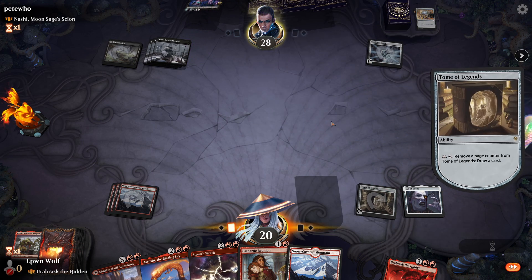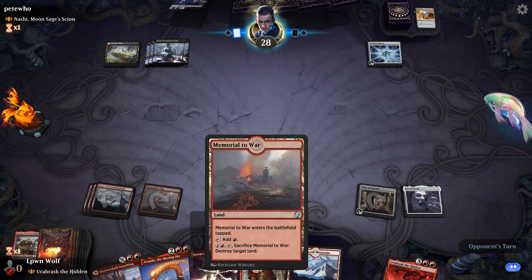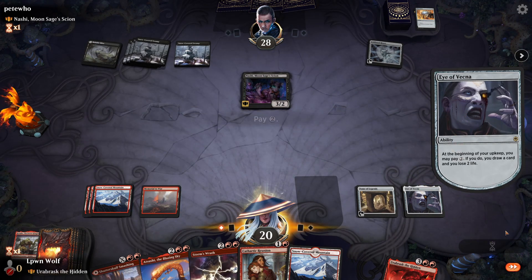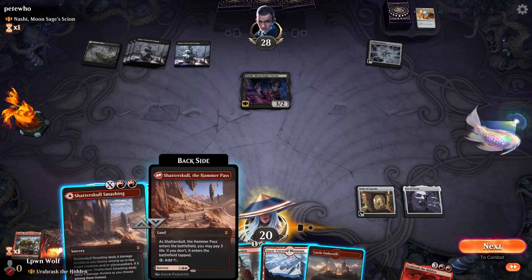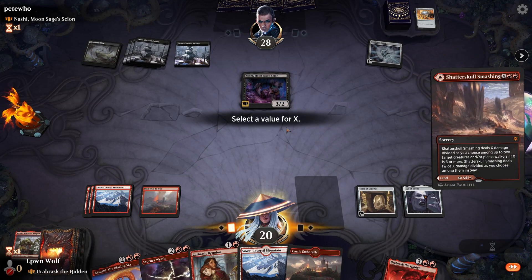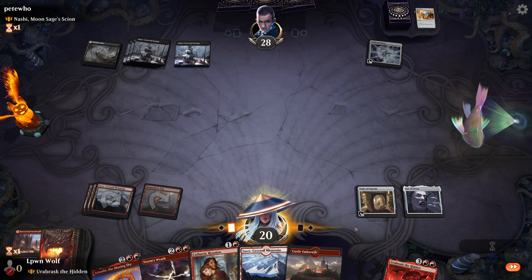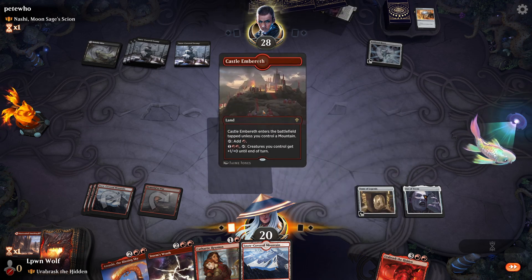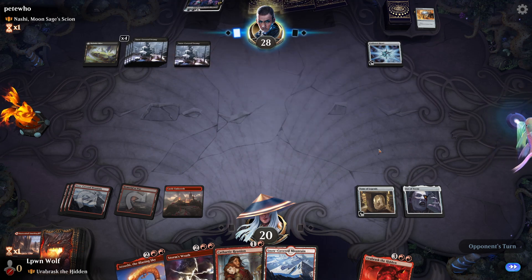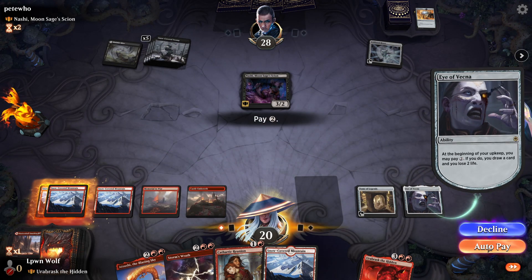They're getting desperate — looks like their hand is out of action. We'll give them a Memorial to War, which also has land destruction built into it. Here comes Gnashy again — and no, we won't pay this time. I'll kill Gnashy here because the advantage it gets is pretty awesome. Gnashy for seven mana — not so great for a three two. Here it comes again. Three, four, five — yeah, I will pay this time.